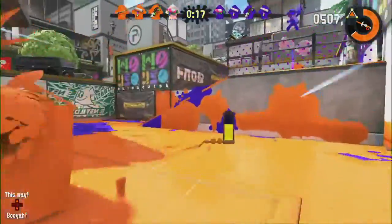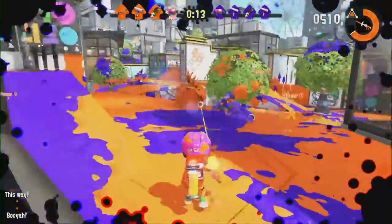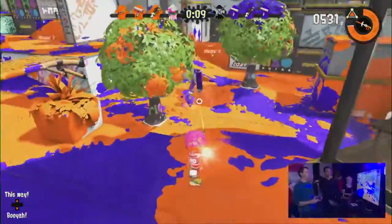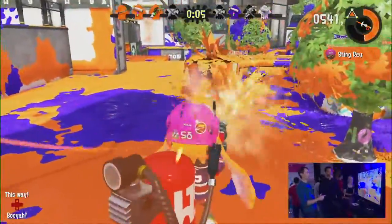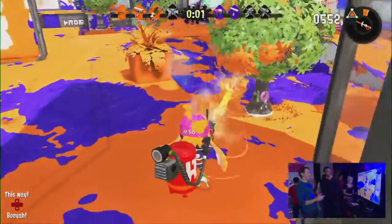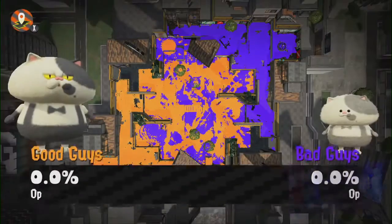One thing we haven't talked much about is the story in Splatoon 2. Splatoon 2 takes place two years after the events of Splatoon 1, and it's going to be really interesting. We can't talk too much about what's going on, but you might see the return of some of your favorite characters — having localized the first game, I love Cali and Marie and all their voices.